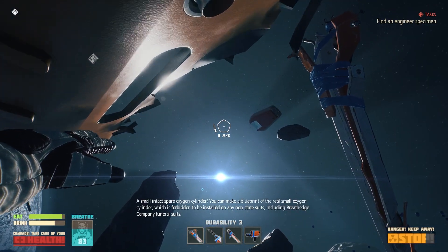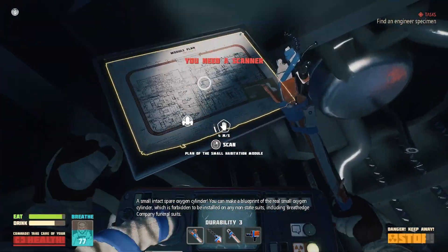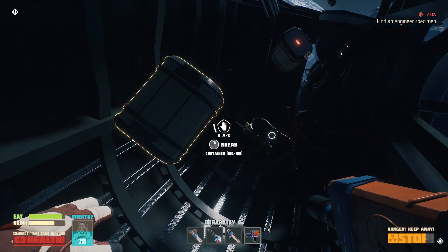A small intact spare oxygen cylinder — you can make a blueprint for the real small oxygen cylinder, which is forbidden to be installed on any non-state suits including Breathedge Company funeral suits. A detailed plan of the habitation module — oh hey, habitation module, alright!